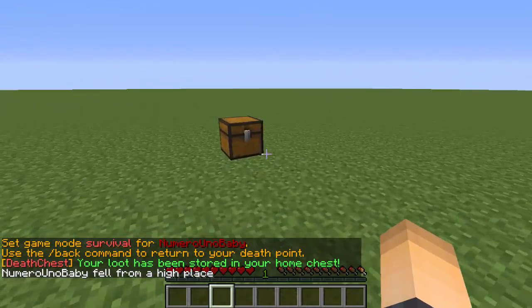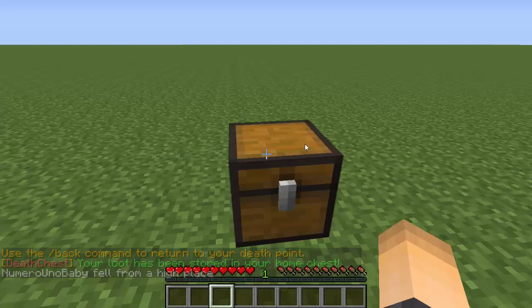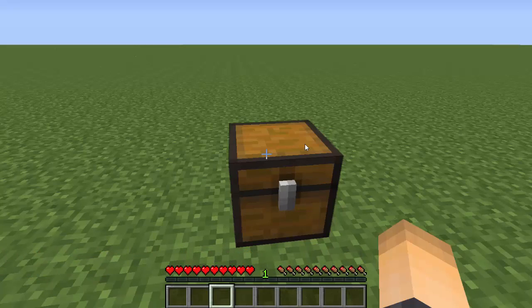And there we go — all my stuff went away, but I know it went into my home chest. And there it is: home chest, and everything shows up just like that. Pretty sick plugin. Hopefully you guys see that all the features are really awesome. If you liked this, make sure to drop a like and subscribe for more if you're not subscribed already. I'll see you guys next time.